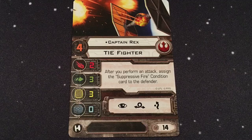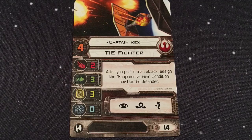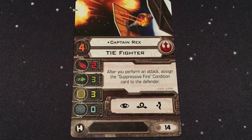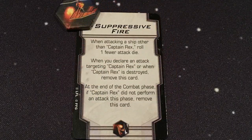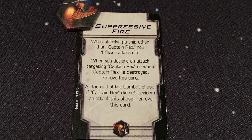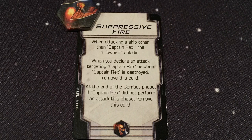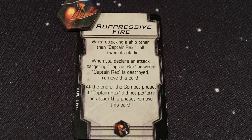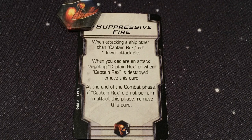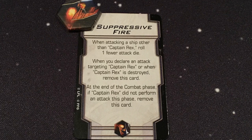Next we have Captain Rex: pilot skill of 4, 14 points. After you perform an attack, assign the Suppressive Fire Condition card to the defender. We have to talk about conditions — this is a new thing with Wave 10, a new type of card that comes with a token. Suppressive Fire says: when attacking a ship other than Captain Rex, roll one fewer attack die. When you declare an attack targeting Captain Rex, or when Captain Rex is destroyed, remove this card. At the end of the combat phase, if Captain Rex did not perform an attack this phase, remove this card.